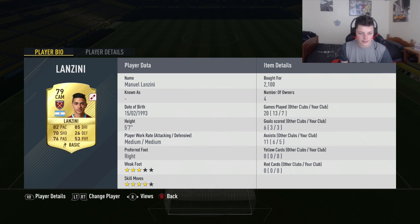At CAM we've got Lanzini, who's currently injured, which is a shame because he is one of the best players on the team if not the best. He's played 7, scored 3, got 5 assists — really, really good player. At left wing we've got Theo Walcott, another first-pack player from the Squad Building Challenges. He's just so quick — he can do a big touch around any defender and outpace them. His record: 7 games, 4 goals and 3 assists.